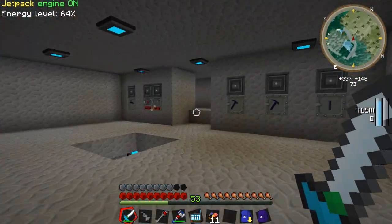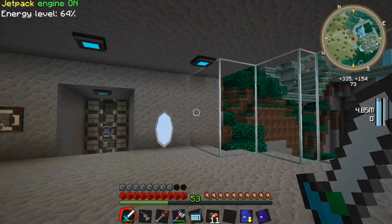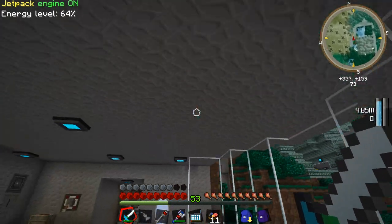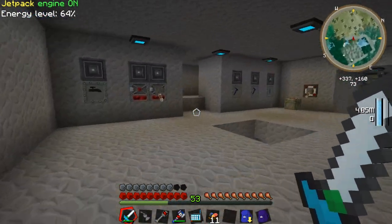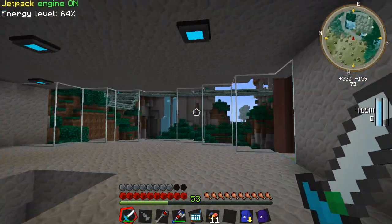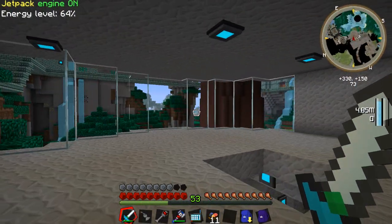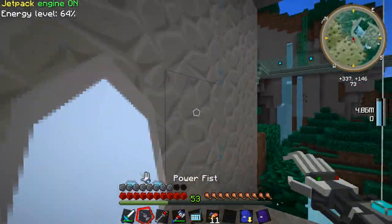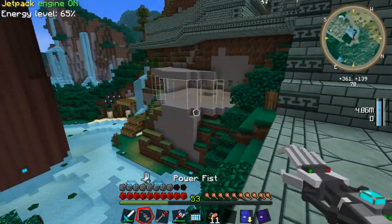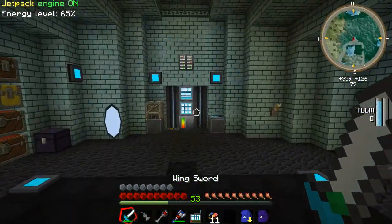Last time we left off, we were working in our Industrial Craft 2 room. Since then, I went ahead and neatened it up a little bit — worked on the roof, made it all stone. Everything is stone of course, but I'm gonna be changing that soon. I'm just not sure what I want to change it to yet. Went ahead and finished off our bay window here. Let me show you guys what it looks like on the outside. I actually like the way it looks — it doesn't look too bad. Still working on it, though.